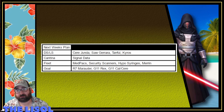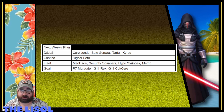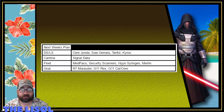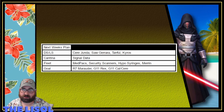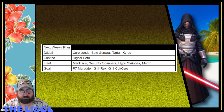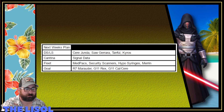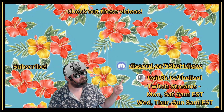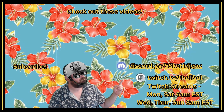My goal for next week is an R7 Marauder, a G11 Rex, and a G11 Cal or Sear — hopefully both. I need about 150 carbonite, 100 stun cuffs, and about 40 kyro shock prods to do all three of Rex, Cal, and Sear. I don't think I'm going to make Marauder, so I don't have to factor in the kyros needed for him anyway. Thanks for watching guys — be sure to like, subscribe, and comment, and you can join me on Twitch or Discord. Links are in the description. Hope to see you there.